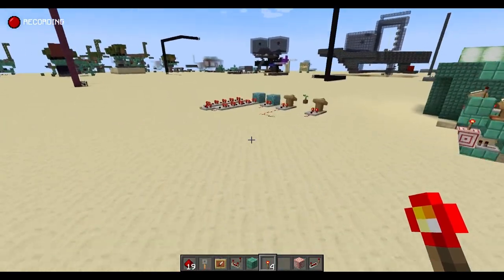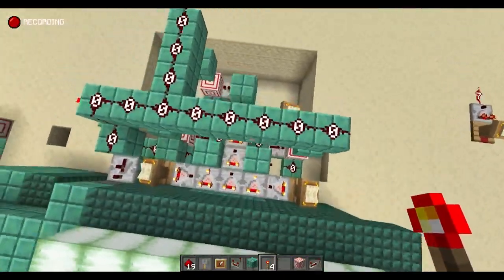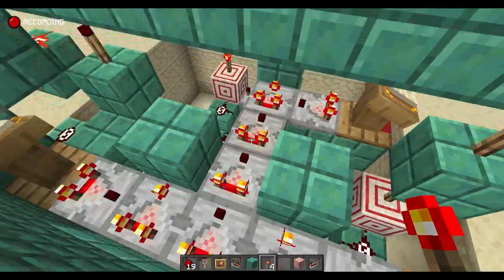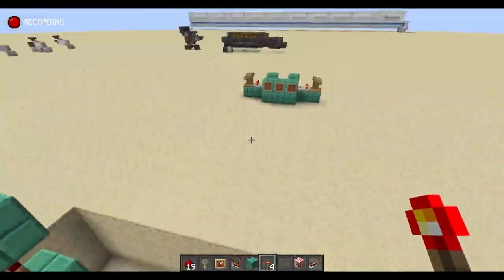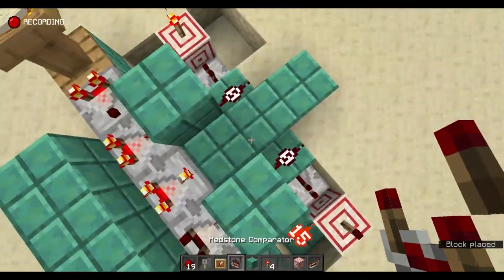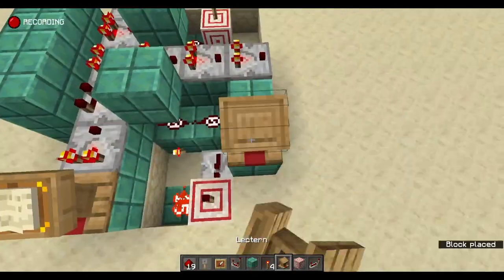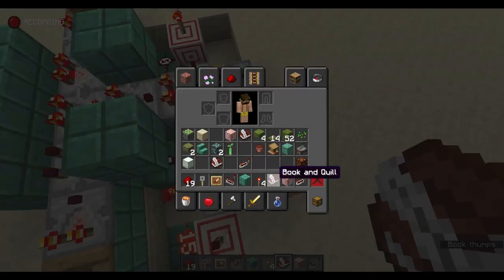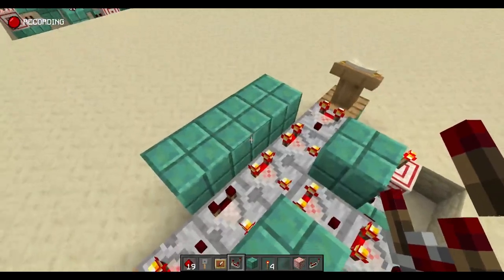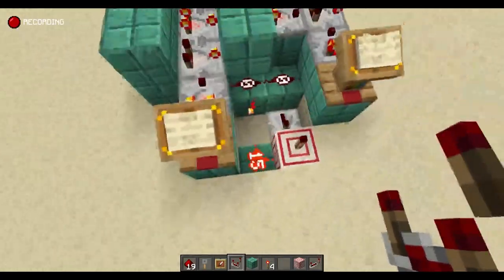Now how do we take a read from this one? We use the trick from earlier to extend the signal along. Hopefully this complicated-looking build is starting to make sense — we move one, two, three, four positions away from where we originally started and continue the signal. Going down two, three, four... now with a bit of space, we're not in the way anymore. We put in the lectern, the 15-page book, place the comparator, set it to subtract mode — one minus one is zero. Perfect.